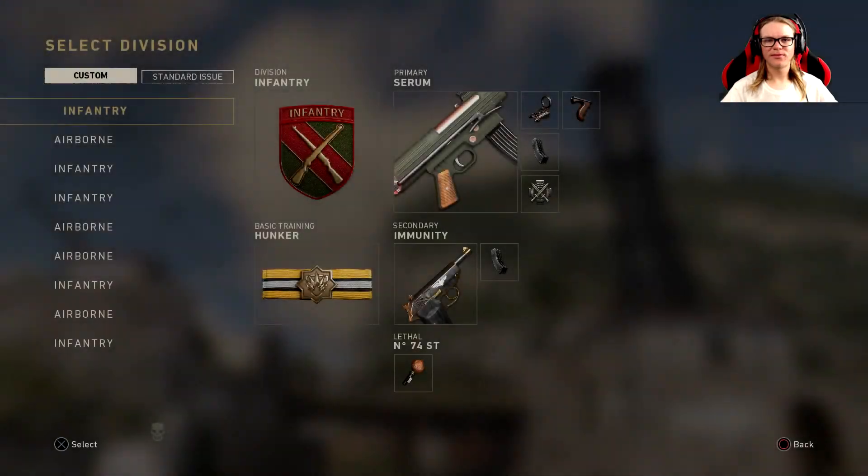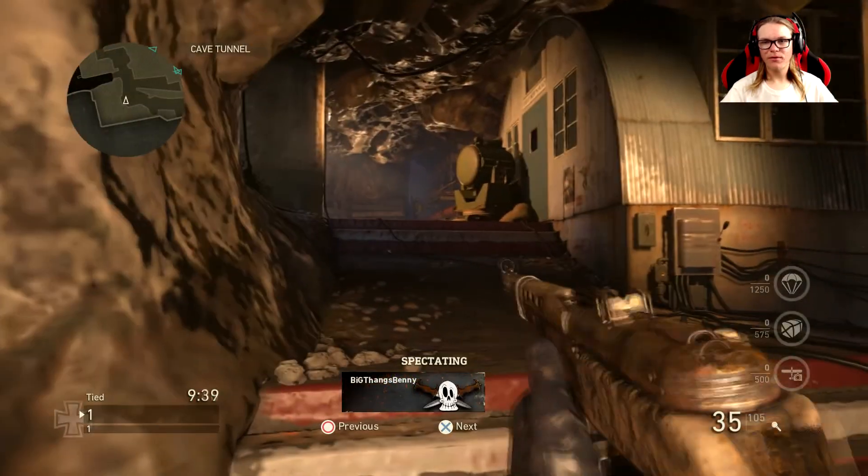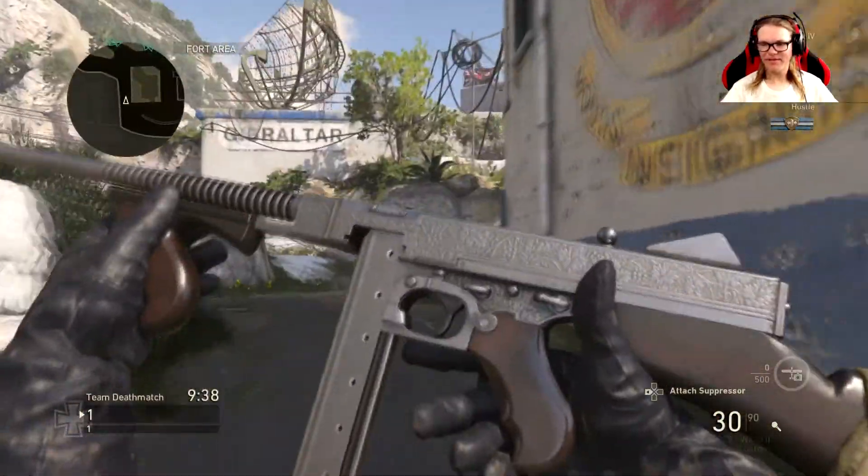Hey guys, what's up? It's your boy Splosh126. Today we're going to be doing a best class setup on the Wilco 2, also known as the M1928.